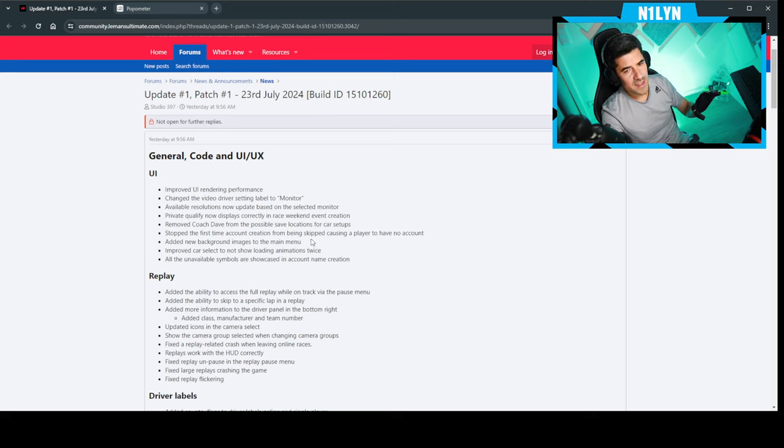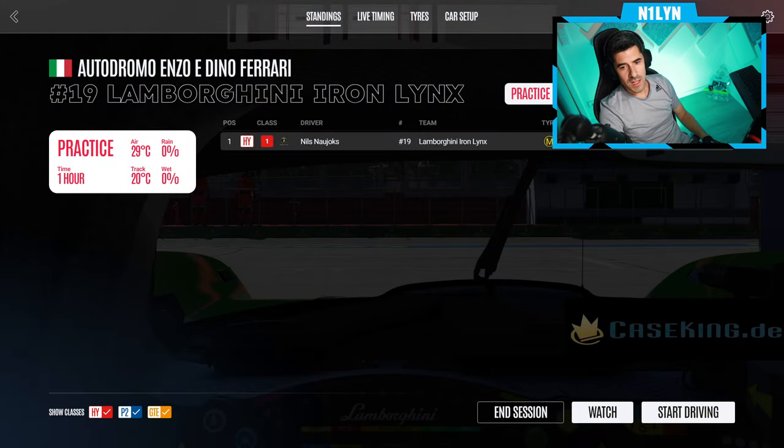The changelog is on the website and posted on Discord if you want a deeper look. But the main thing is the new content, which comes for €12, I believe. We should probably drive it — I already loaded onto the track. We'll start with the Lamborghini.